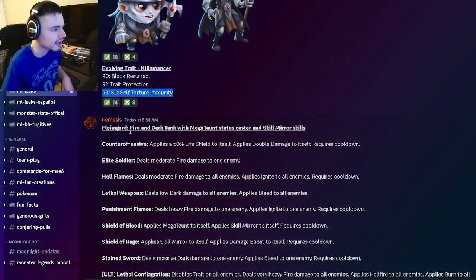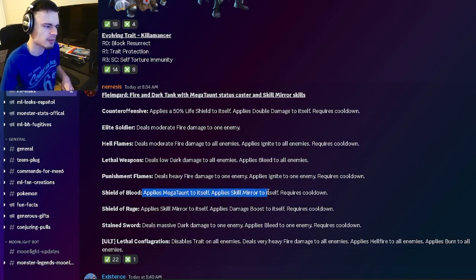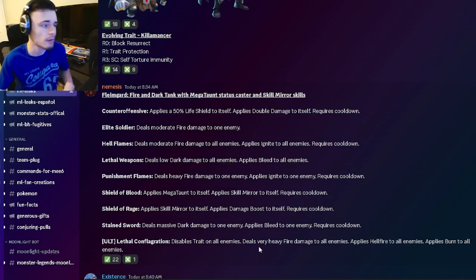We have Flemmagard's moveset — he's going to be a Fire and Dark Tank with Megaton, Status Caster, and Skill Mirror skills. He has massive Dark Damage to one enemy with Bleed, a Skill Mirror to itself with Damage Boost, and Megaton to himself with Skill Mirror. He also has Ignite to one enemy with Heavy Fire Damage, an AoE with Bleed to all enemies, an AoE Ignite, and a Shield with Double Damage. He's basically a tank that can do a lot of damage since he can Damage Boost himself.